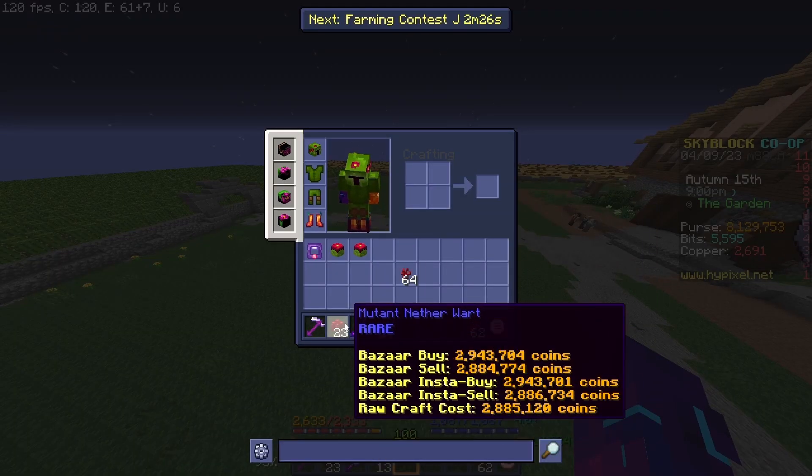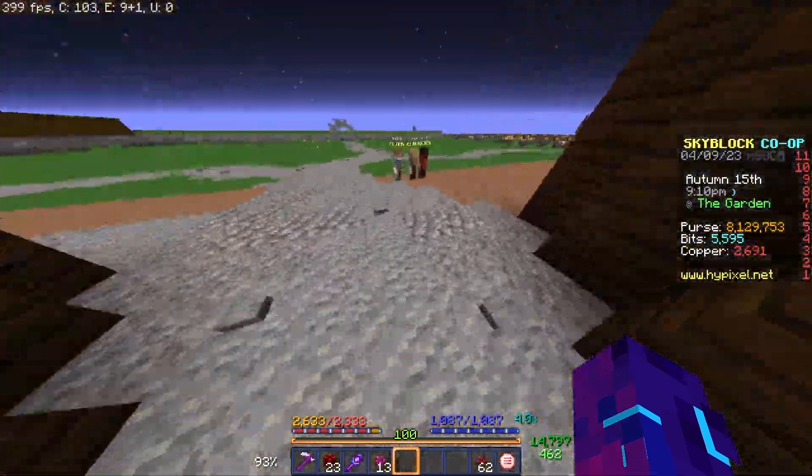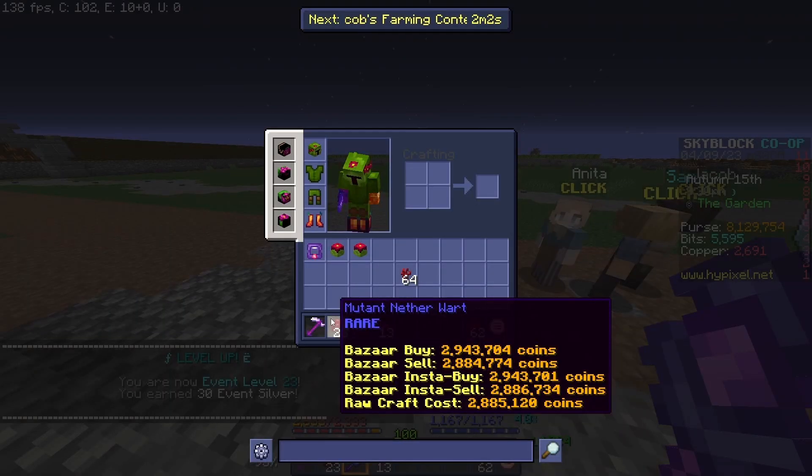In those 20 minutes I got 23 mutant netherworld, which is almost 3 mil. If you multiply that by three, we'd have around 9 mil an hour — maybe a bit less, like 8.8 mil an hour. Nonetheless, I'm very satisfied.